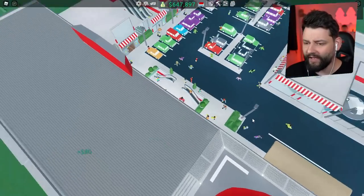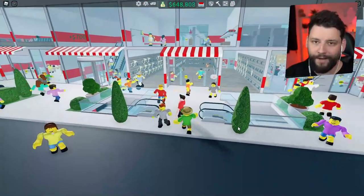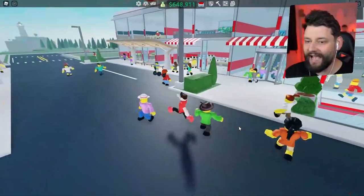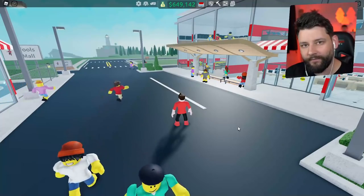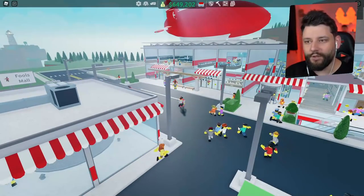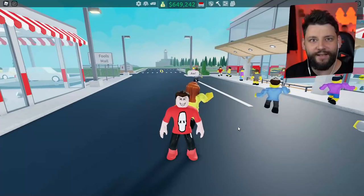I think the developers take inspiration from this cargo stuff. I've noticed something — we got the trains and they were super expensive, like 5 million, people complained, so what he did was add buses in, so it's kind of the same but cheaper. Cargo ships are super expensive, so is this cargo helicopter going to be slightly cheaper? We're gonna find out.